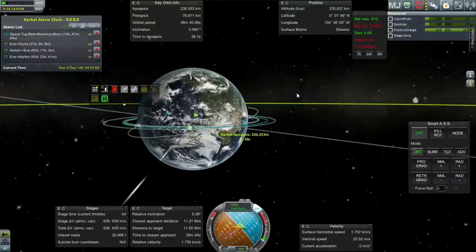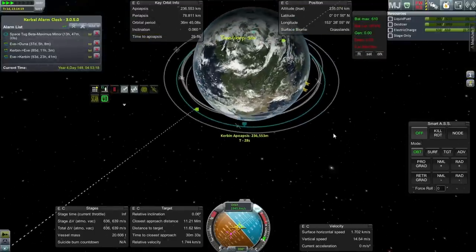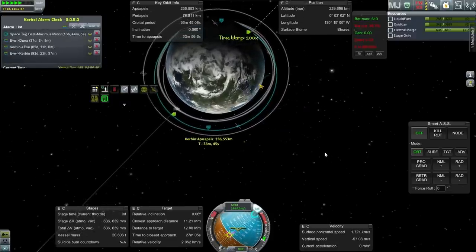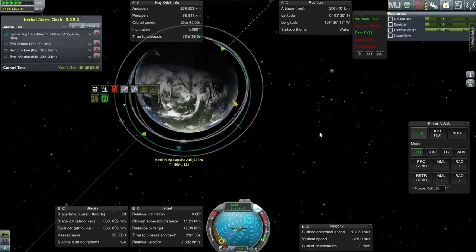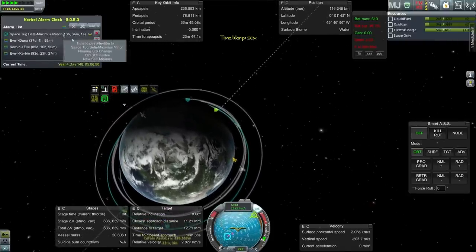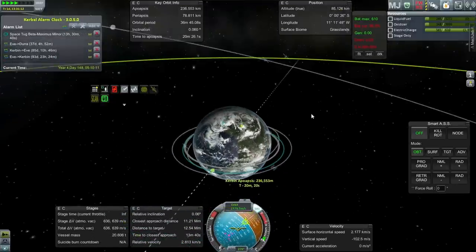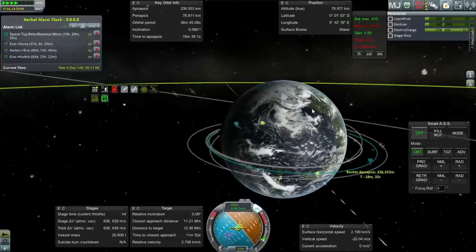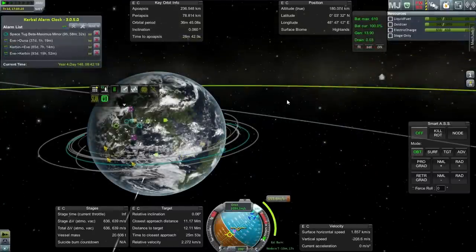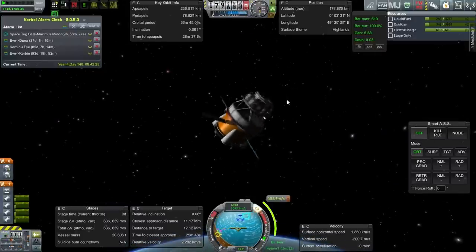We're going to hang out until the KSC comes into position. Since the KSC is in the dark, I'm not interested in launching yet — I'll do this part first, then attempt to launch the Minmus Station. I've decided to aim for 35 kilometers from an 80-kilometer orbit, which I think is about right, though I'm not sure we're actually at 80 kilometers on the burn side. Solar panels back in.